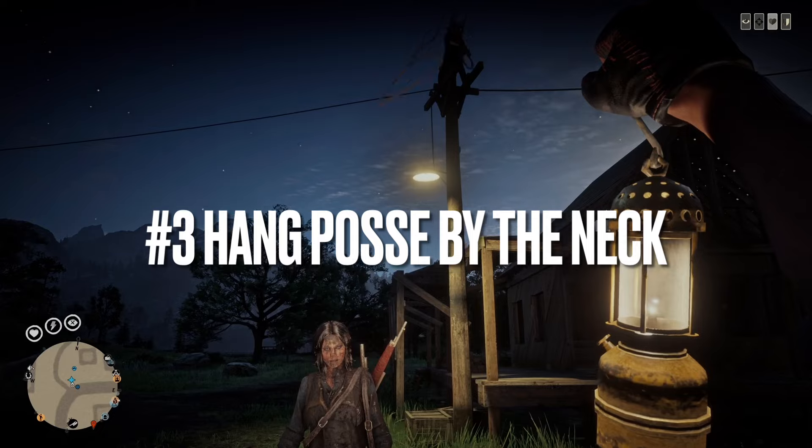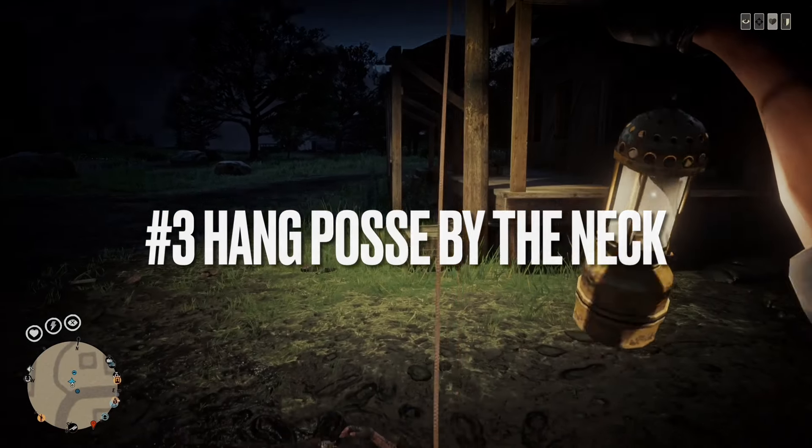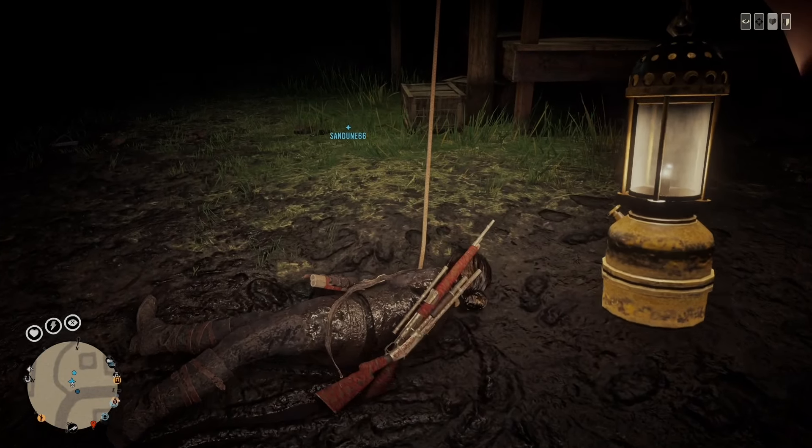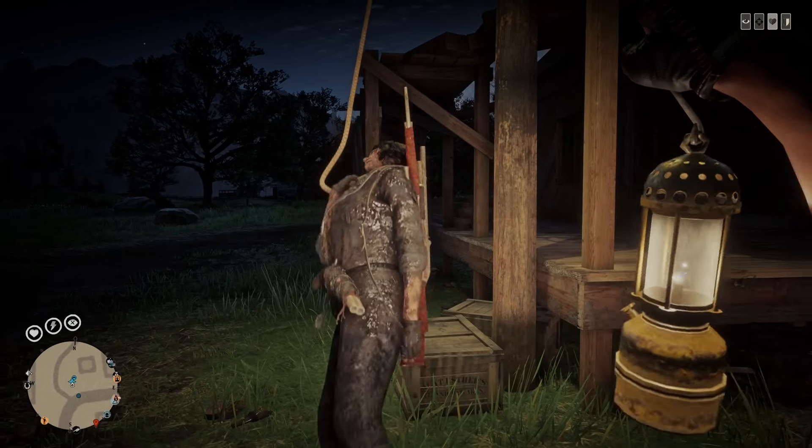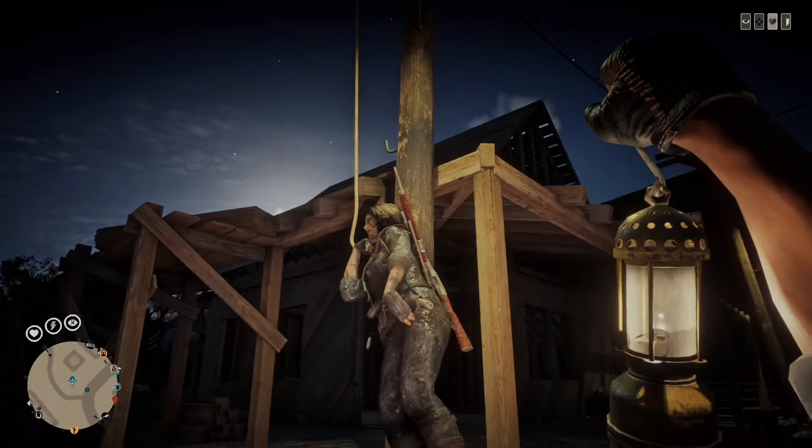Number three, hang posse members by the neck. You have to turn on the hangman card, and then with friendly fire off, you lasso a posse member and slowly start reeling them in.